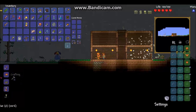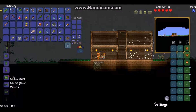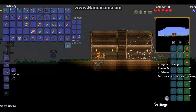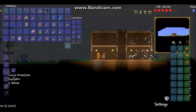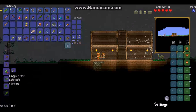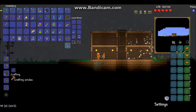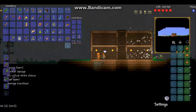Let me show you guys. Here's the cactus armor. The cactus boots is one defense, and the pumpkin leggings is two defense. The cactus breastplate is two defense, and the pumpkin breastplate is three defense. The cactus helmet is one defense, and the pumpkin helmet is two defense. So yeah, I have a lot more defense than I would have had with the cactus set.